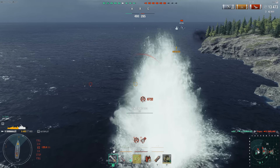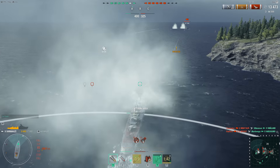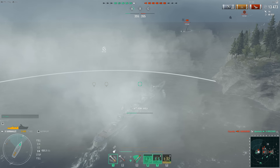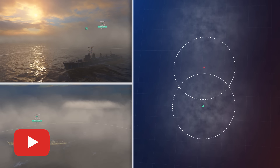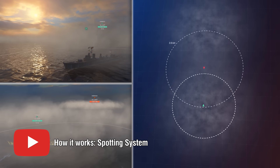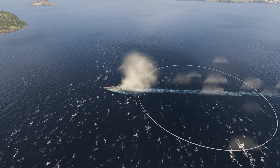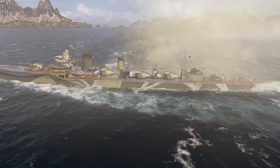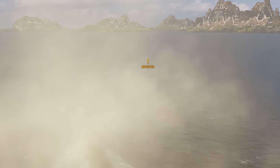The Smoke Generator can save you in the most extreme situations by creating a smoke screen around your ship, thus hiding you from your enemies. However, it doesn't mean that you're completely safe while under the cover of smoke. If your ship moves while Smoke Generator is active, the smoke screen will expand when your ship leaves the set smoke screen by half of the hull's length. But if your ship is moving too fast, it can temporarily lose its concealed status.